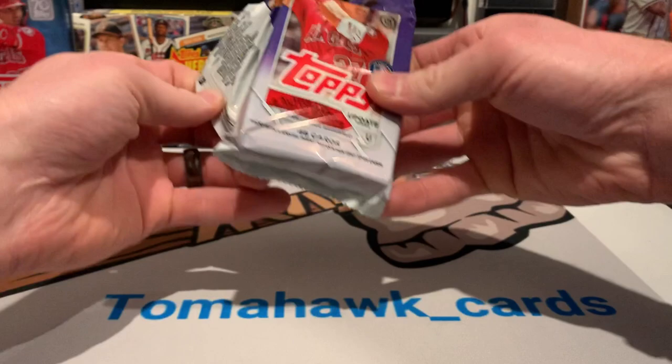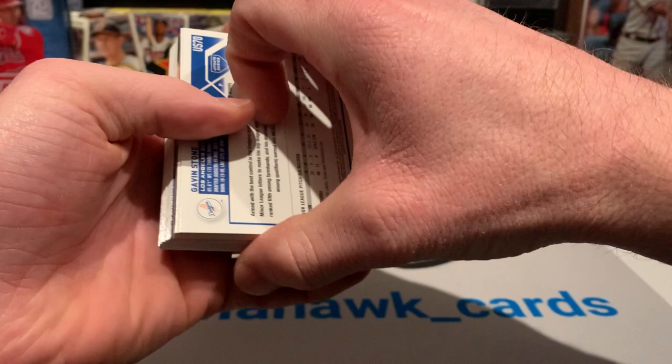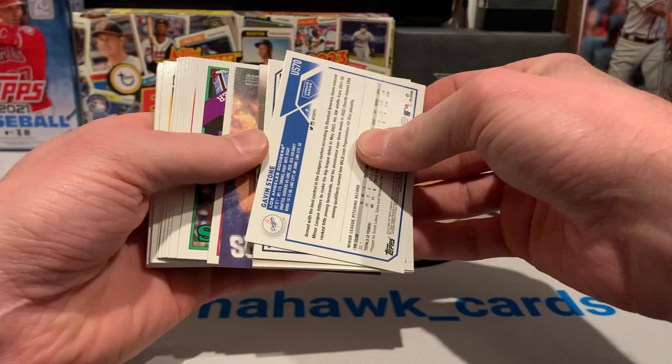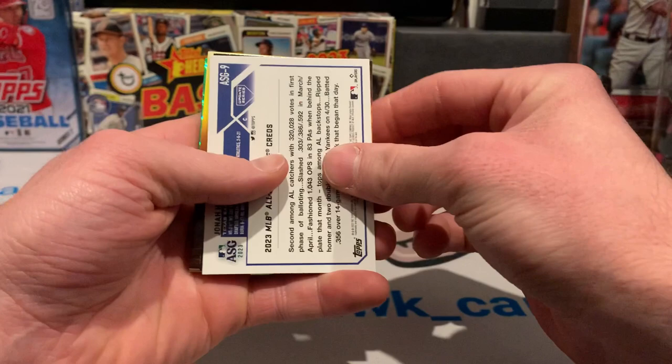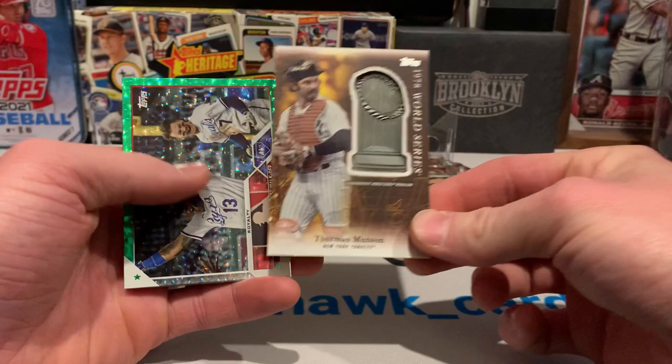I gotta have something to hold me over until Series One comes out on Valentine's Day. And wow, we have a thick manufactured relic in the first pack, and we just saw that backwards card of Gavin Stone. We got a lot of stuff going on here. We've got a green foil — an Alex Bregman backwards action star — and a thick giant manufactured relic of Thurman Munson.